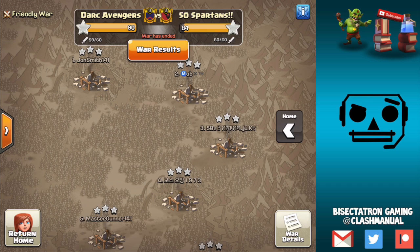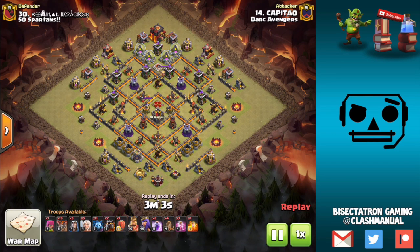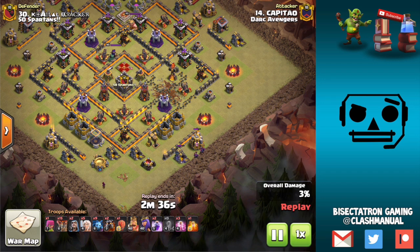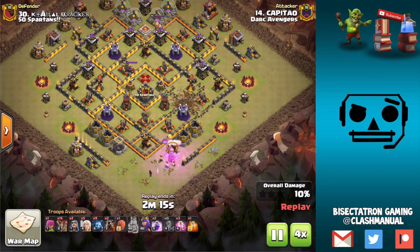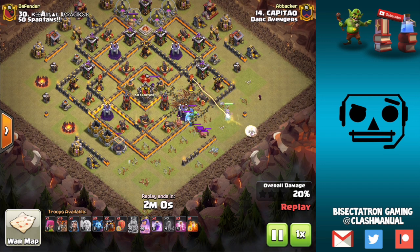Pulling off especially the top three Town Hall 12s getting them all three-starred is very impressive. Looking at highlights today, we're gonna start at the bottom and work our way up. This is the quad quake Queen Charge LaLoon at Town Hall 10 — a lot of people like this strategy and it works well. The quakes drop just for time reasons; I would have dropped the wizard first, then the minions, then the Queen, then drop the earthquakes. We're down to the Queen not even being dropped for the first 30-40 seconds of the attack, so keep that in mind — you want to be quick and conscious of time.